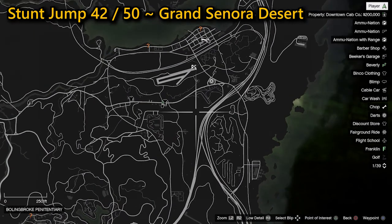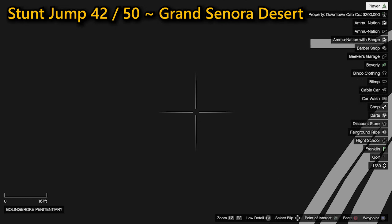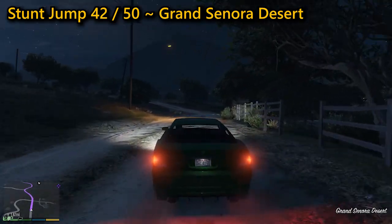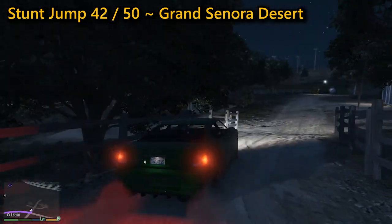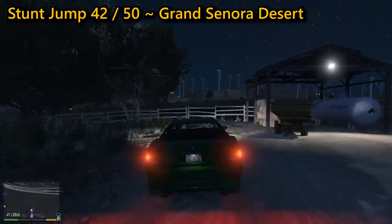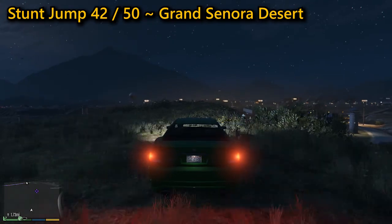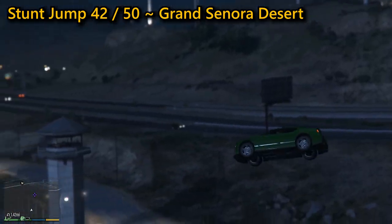For your 42nd stunt jump, I found it easiest going through the farm then out across the field heading towards the prison. You're going to need plenty of speed to clear the prison fences, but not so much that you hit the prison itself — finding the sweet spot might take a few attempts. Do take care when you land in the prison as you're going to earn a two-star wanted level and the sharpshooters in the tower usually aim for the head. As long as you successfully land the jump before the guards take you down, you will complete the jump.